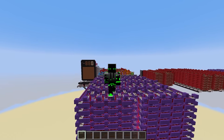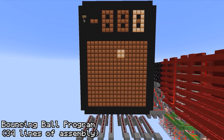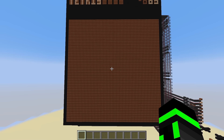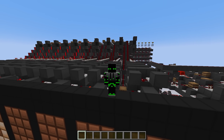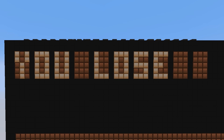Another problem with the first computer was the output devices. This computer only had an 8x8 screen, which works great for bouncing a ball around, but it's not really enough space for Tetris. So I made a new 32x32 screen, a character display, and a number display. This gave me plenty of space for games, and the ability to write things like 'you win', 'you lose', or whatever I want.